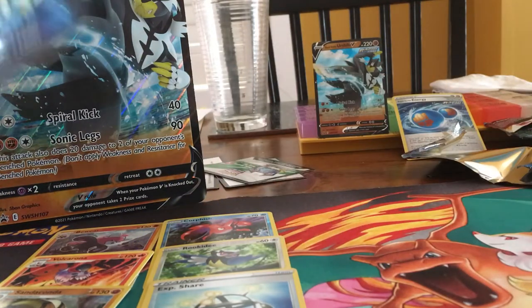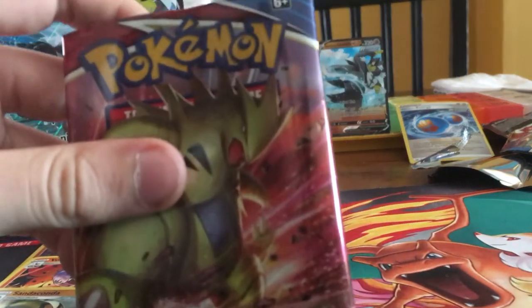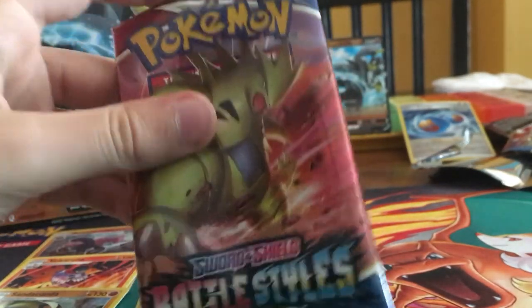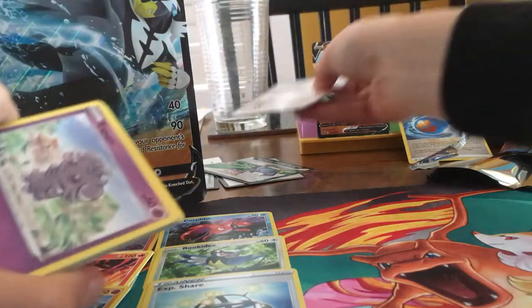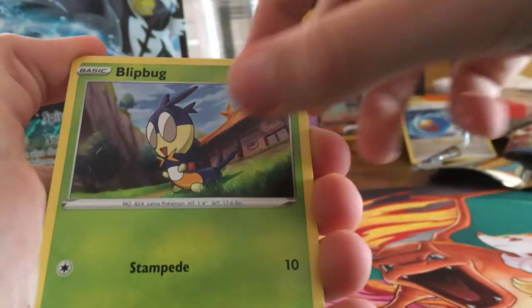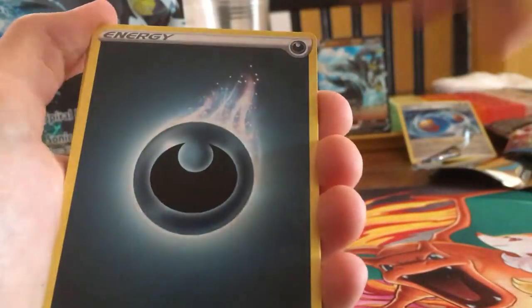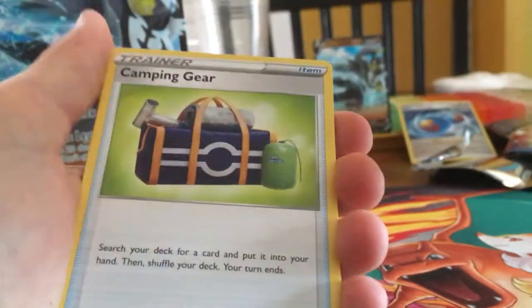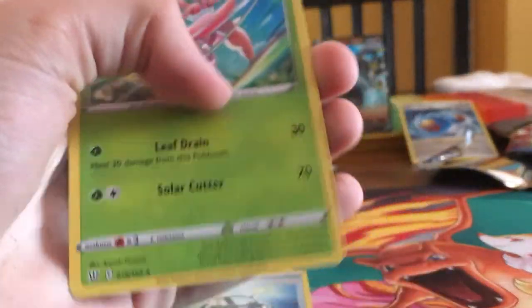I would like an Ultra Rare, but we still have another Battle Styles pack. We got an Esper, a Shinx, another Rapid Strike, a Billbug, a Pineward, a Mankey, a Single Strike, a Darkness Energy, a Durant, another Camping Gear, a Hakuro, Galarian Mr. Mime Reverse, and a Lurantis for the Rare.